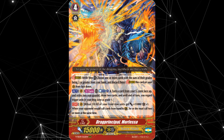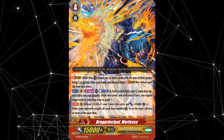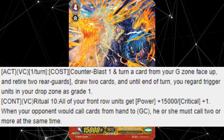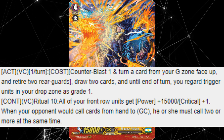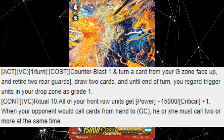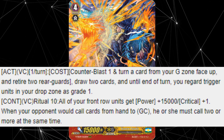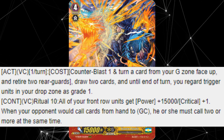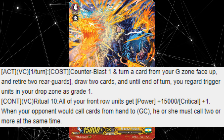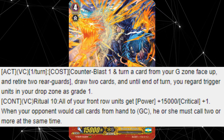Taking the 2nd spot on this list is Drag Principle Morfessa. This stride evolution came out in V Special Series 1 Premium Collection 2019 and has the following two skills. First skill: act on the vanguard circle once per turn. Counter Blast 1, turn a card from your G zone face up and retire two rear guards. Draw two cards and until end of turn, you regard trigger units in your drop zone as grade 1. Second skill is continuous on the vanguard circle, Ritual 10: all of your front row units get 15,000 power and critical plus one. When your opponent would call cards from hand to Guardian Circle, he or she must call two or more at the same time.